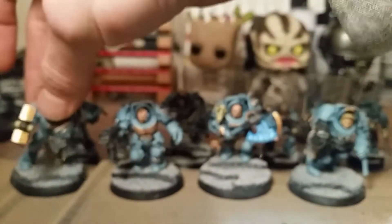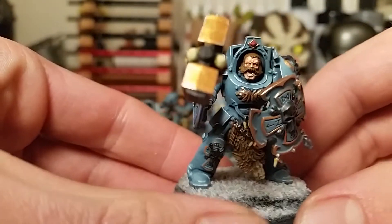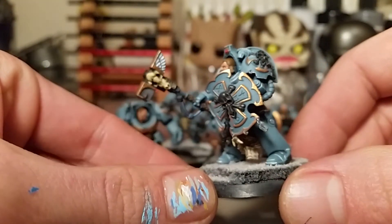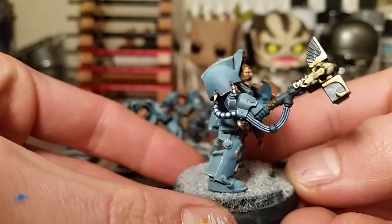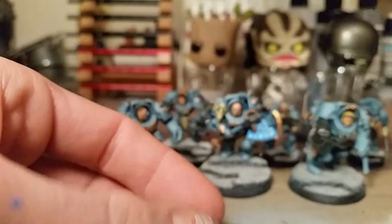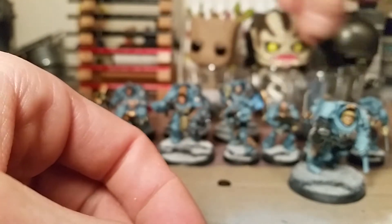That's that guy, and we've got a power fist, storm bolter. I think I've just got to give the rim of the base a bit of a paint. We've got a thunder hammer, storm shield guy. Okay, and then there's a quick look at the Grey Hunters.